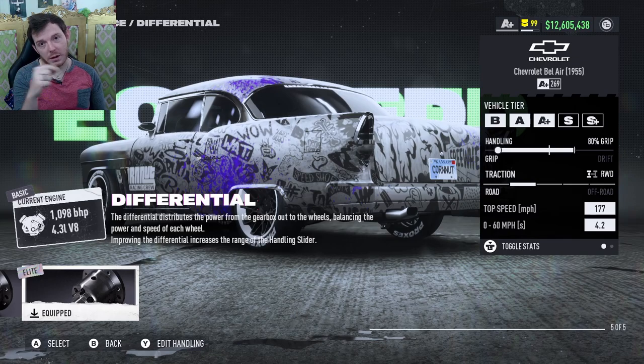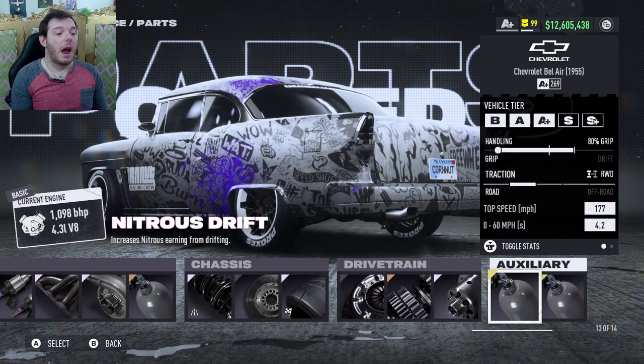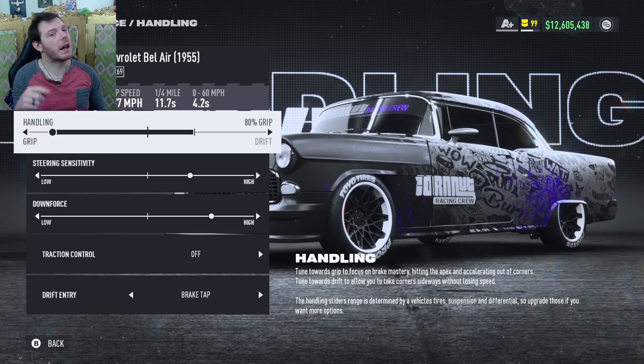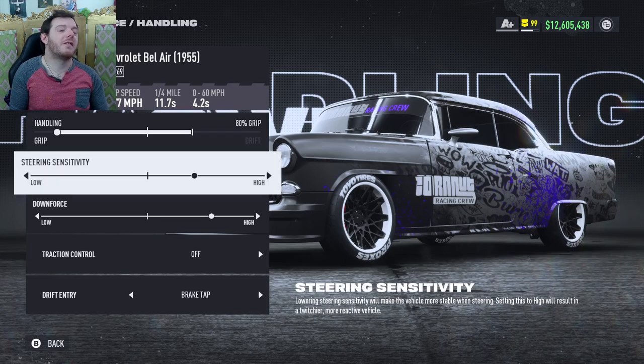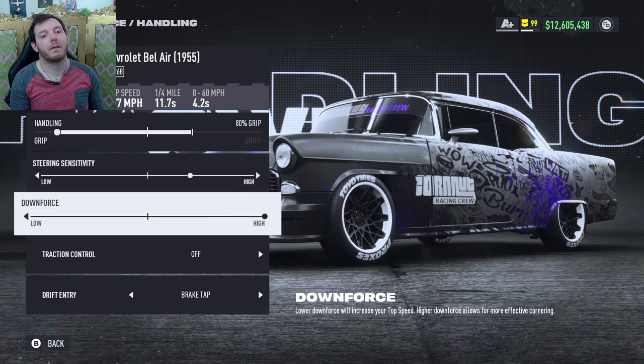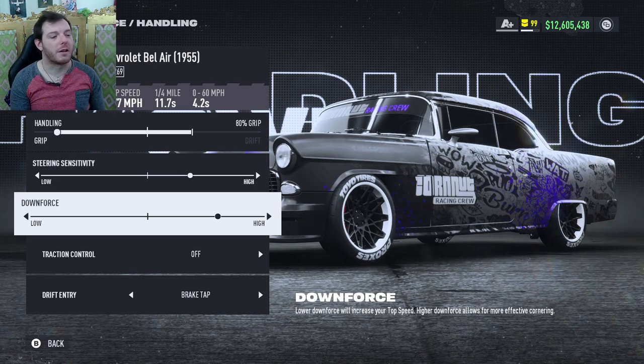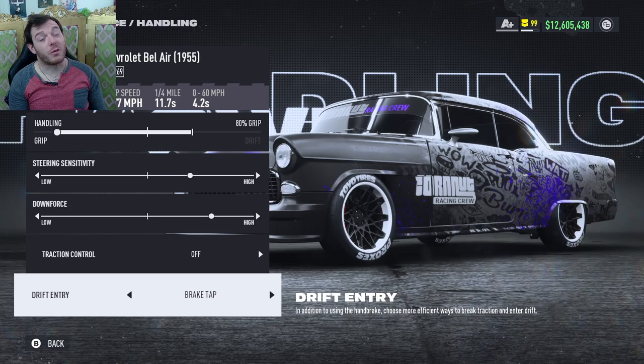Sport bronze five-speed transmission for this build. Elite platinum differential — that way you can slide the slider as far to the left as possible. I run nitrous drift and nitrous grip for all the auxiliary footage. For the handling, slide that slider 80% full grip all the way to the left. Steering sensitivity: two clicks high — you can do anything you want with that, so put your preference there. Downforce: go all the way high, back it off to one or two — that is a 269. Traction control off, drift entry is brake tap.